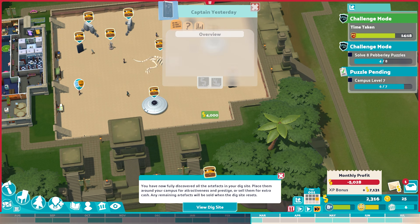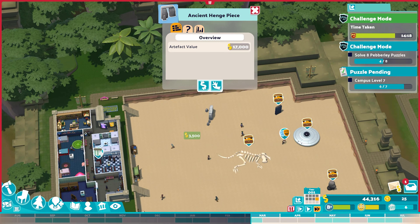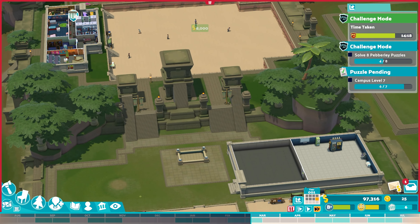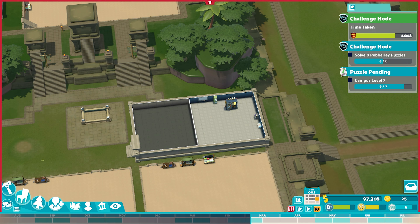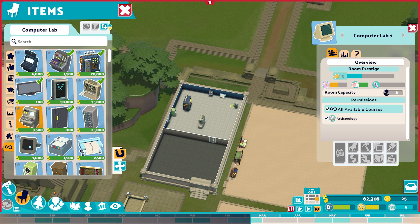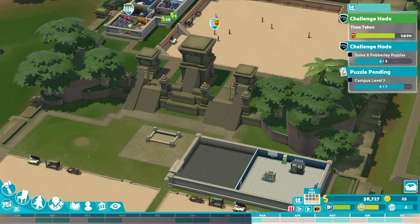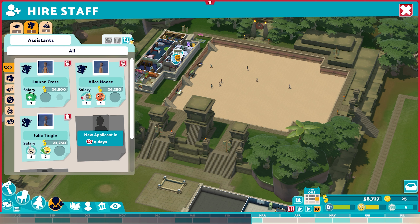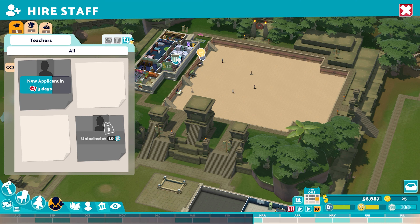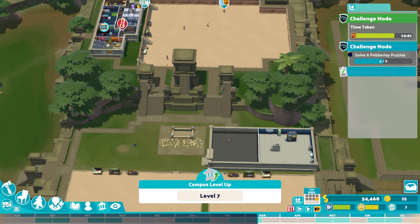We've just completed our dig site, so we're going to sell everything here. Lots of Captain Yesterdays, ancient henge pieces, ancient reptile, more henges. We've got $97,000 now, so we can put in our digital console and digital computer. Like I said, we're probably not going to end up using these. We have $58,000 in the bank. We do need another teacher and another lecturer, so we'll let that run. Hopefully we'll get a brand new one very quickly. We can also put in extra staff members — that takes us up to seven.